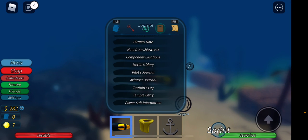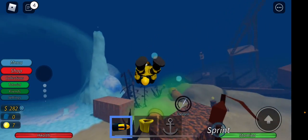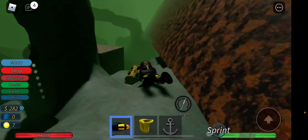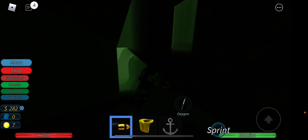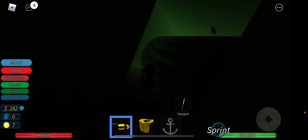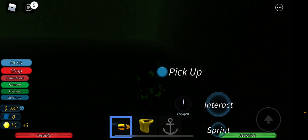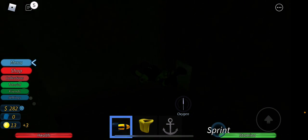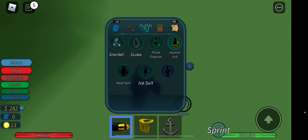Equip your toxic waste suit — your hazmat suit. You want to come over to the sunken ship over here, then go under it. Come right down here and through this hole. You want to find this part, come over here, and grab this power cell.